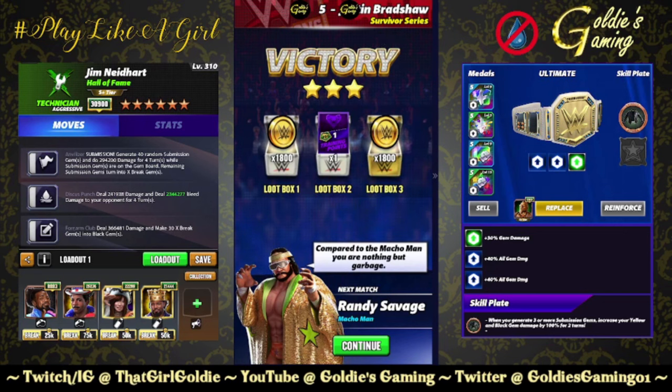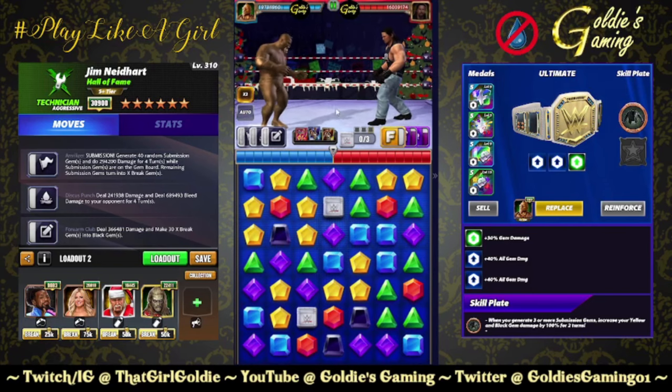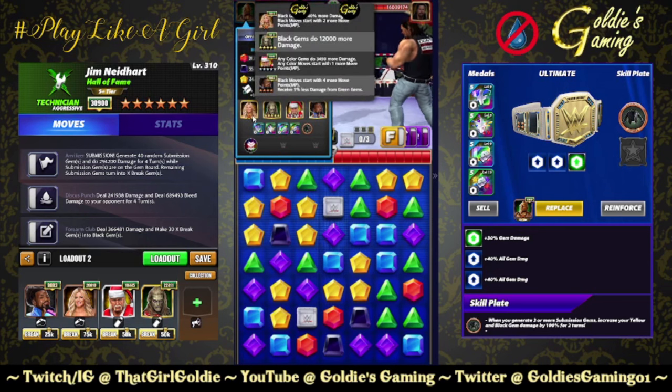That is what the bleed scales to. Now let's peek at the gem damage build. Running back the same move set but with a changed entourage: Tori for black MP and black gem damage. If you have perks or a line bonus, you can use King Nakamura for a flat 12k to black gems, Zombie Edge for 12k on black gems, and Santa Hogan — 3,450 for me personally, probably 2,200 for a lot of you — plus one MP. We're doing 55k to start on our black gems.